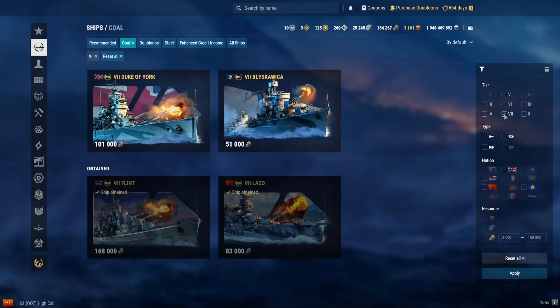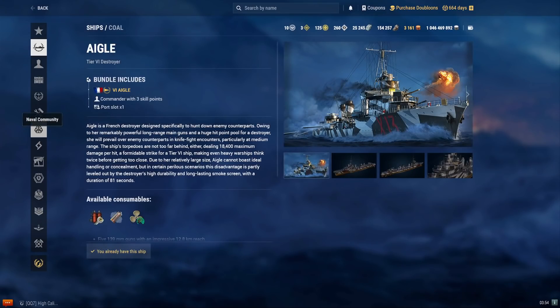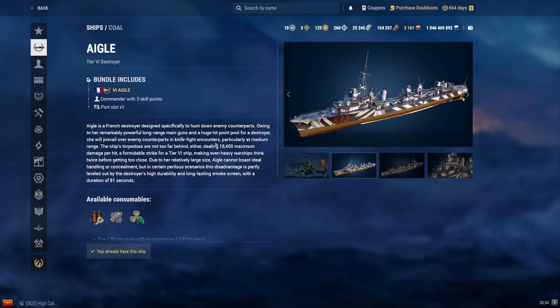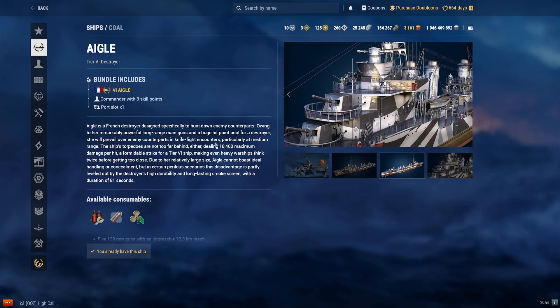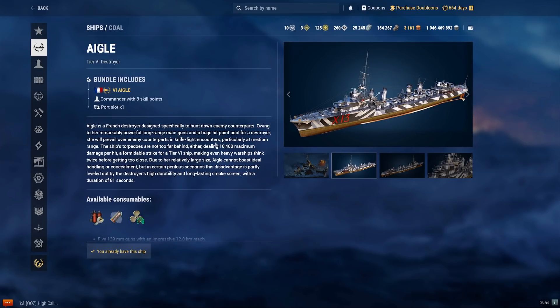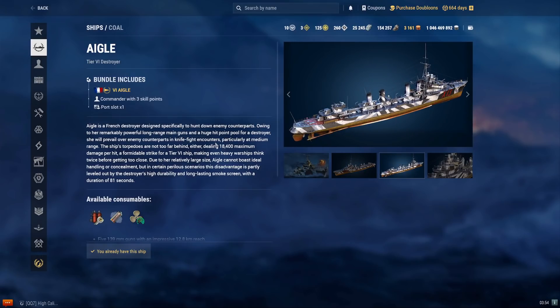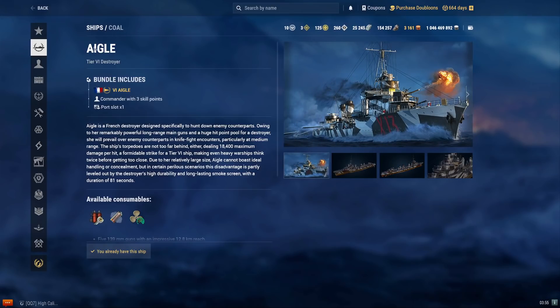For the tier 6 coal ships, we'll first look at the Aigle. The Aigle costs 49,500 coal — a tier 6 French DD. It plays with a Russian DD playstyle and is the only French DD to have smoke. It's a long-range gunboat with fast repositioning. It does not have the French DD saturation mechanic, so this ship can be killed more easily than normal French DDs. It has an above-average skill floor and ceiling. It's okay in randoms and ranked, and I'd highly recommend it as a solid mid-tier gunboat DD.